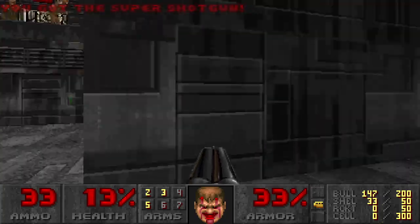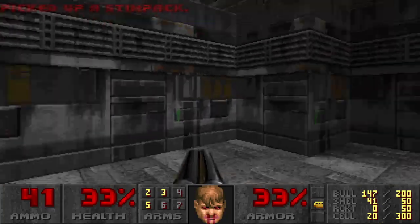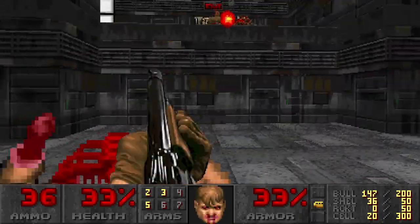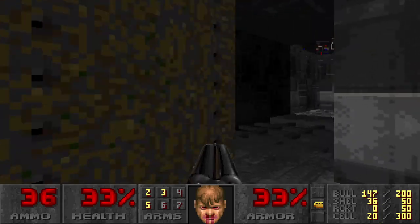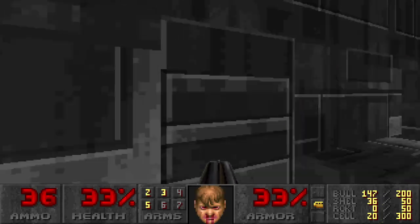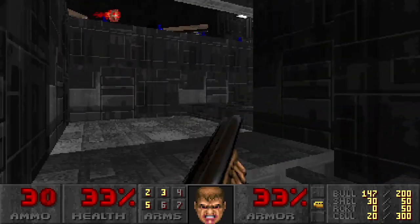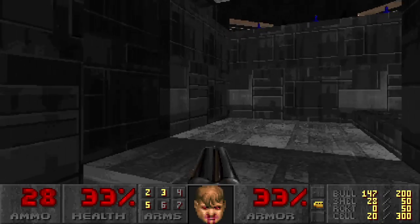Yes, there are two of them. There are two crushers. I would just take out these imps right now, because you're gonna have to deal with them later. Now, this is the even more tricky part. Once you get past this crusher, there'll be two revenants over here. Just get their attention and take pot shots at them until they drop.